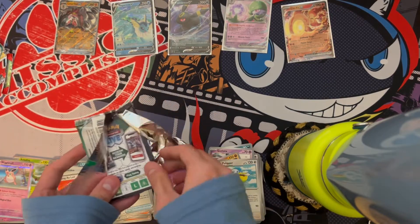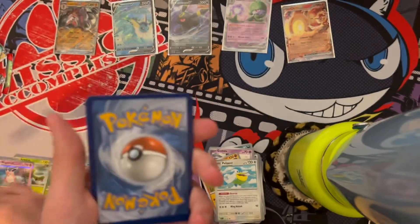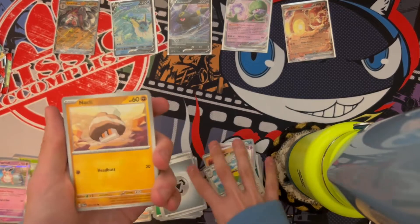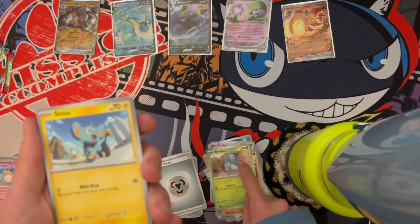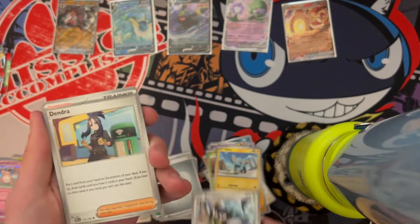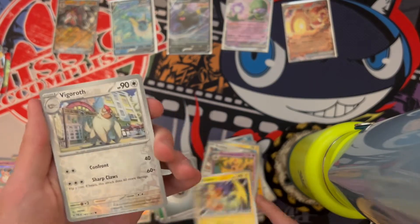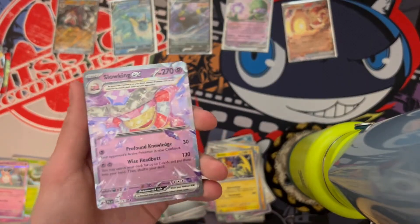Yeah, we have one left. I would like something else — only three hits for two tins and eight packs is kind of low. We got Naclstack, Glimmet, Shinx, Rookidee, Dendra, Pawmo Sands, Raichu looking epic, Vigoroth Reverse, Sanguinata Reverse, and a Slowking EX. That means three out of four packs on the Umbreon team had hits — that's really nice.